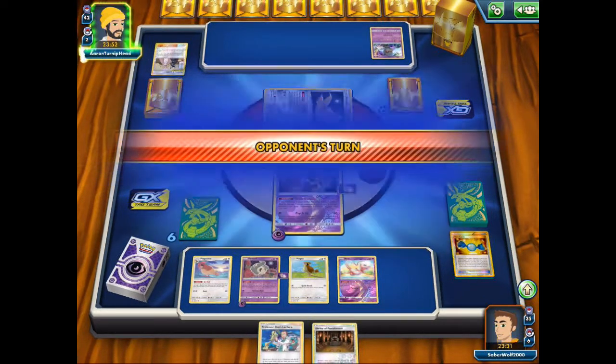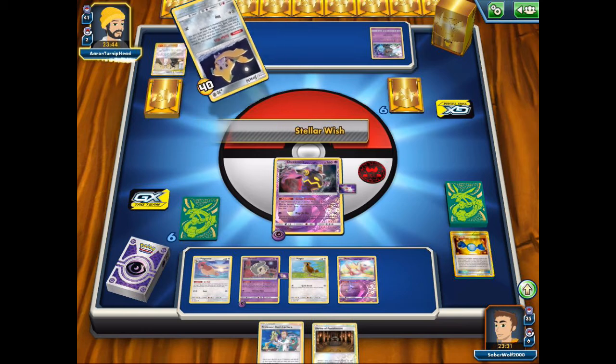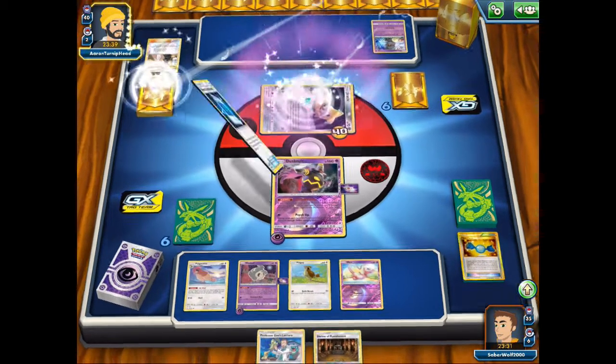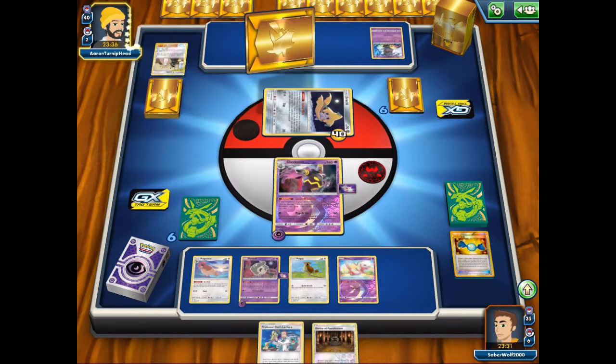Just do 40 damage on the Jirachi — it's almost kind of silly that we can't kill it in one shot, but that's how it is. Dusknoir only does 60 and with the resistance it's just 40. I wouldn't be able to get the KO anyway, but next turn if he leaves it there it's going to get KO'd.